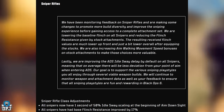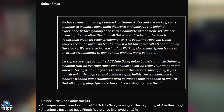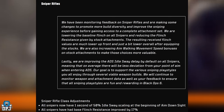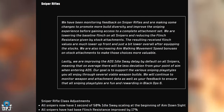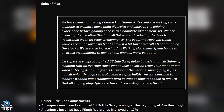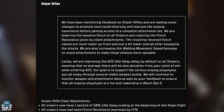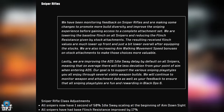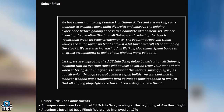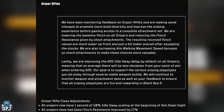Playing snipers in every Call of Duty I can remember, I feel snipers in Black Ops 6 are definitely underpowered — they feel sluggish, slow, and ADS could use improvement. Class-wide adjustments: all snipers now have one second of 50% idle sway scaling at the beginning of ADS, and all snipers have had baseline flinch improved by 17%.